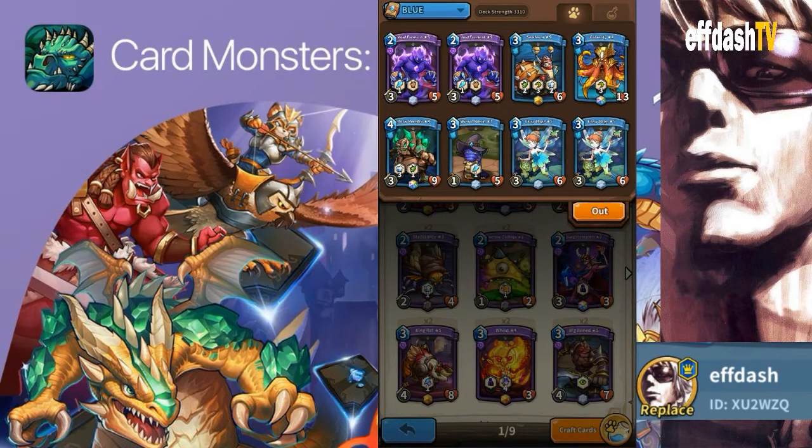Hey guys, welcome back to the channel. F-Dash here with F-Dash TV, and we've got some more card monsters today. We're doing a card spotlight on Snail Mail. Aldo beat me to this by about a week, but Snail Mail is awesome. He's a unique card in the sense that he does not attack.